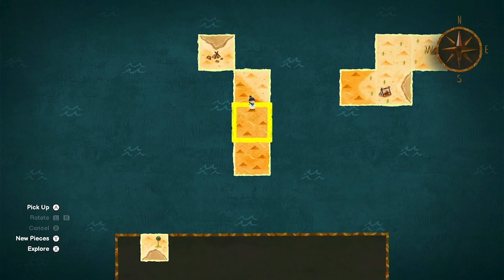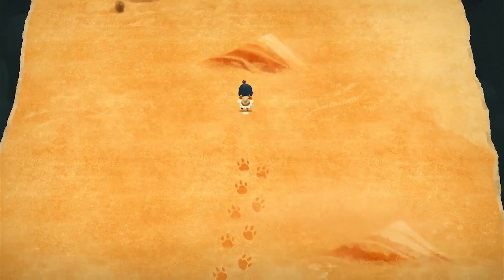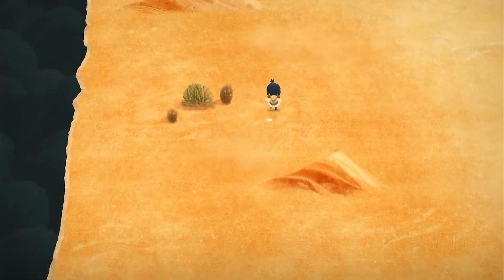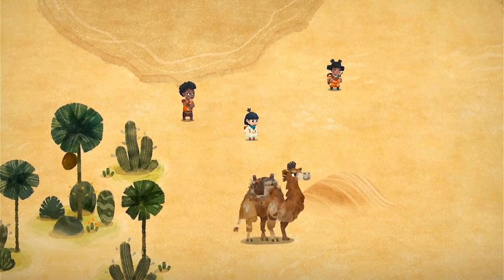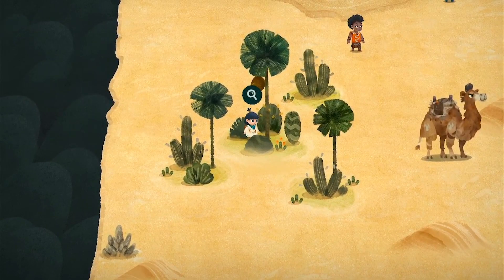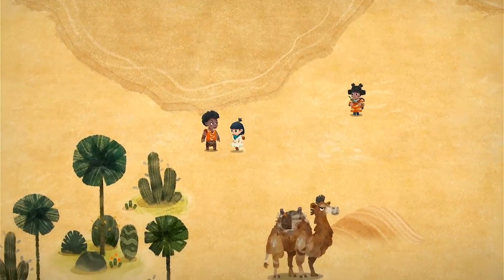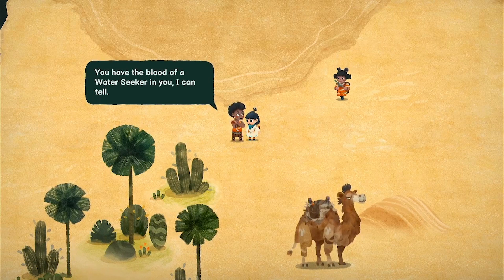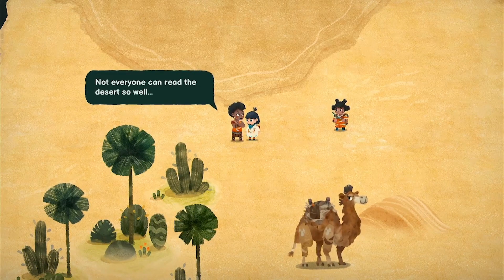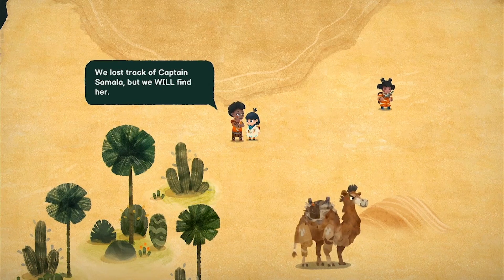Okay, so let's put this guy... like that maybe. We've got a new map piece and then a coconut. Let's talk to some people. NPC says: 'You have the blood of a water seeker in you, I can tell. Not everyone can read the desert so well. We lost track of Captain Samala but we will find her.'